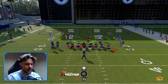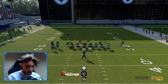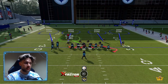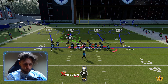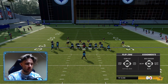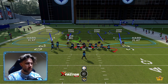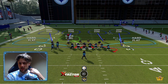Then bring this linebacker over, blitz the other middle linebacker, bring this linebacker over — sit right here. See how symmetrical this formation is? Symmetry is good. So then, what you also want to do is hard flat the D-ends, or the outside linebackers. You have this Cover Four shell, but with this pinched look.